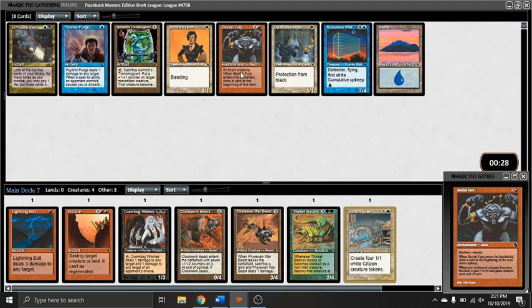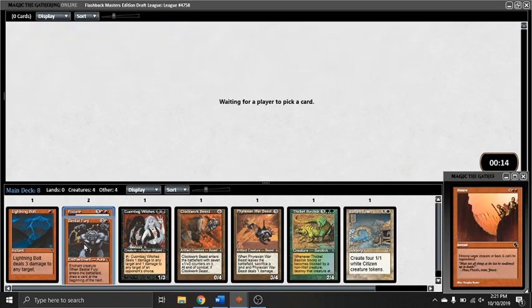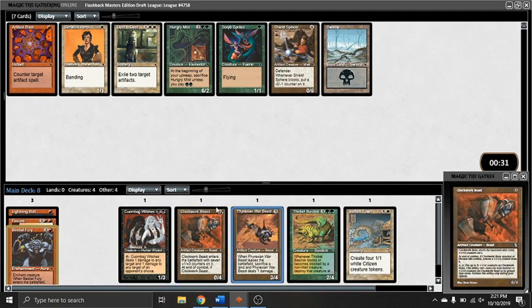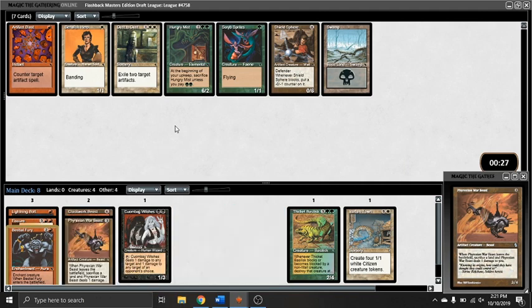Taking the Bestial Fury here — two and a red for an aura that cycles, so it's already okay. But then whenever a creature becomes blocked, the enchanted creature gets plus 4/plus 0 and gains trample. And that happens to be super good with instant speed removal. If your opponent blocks, you can kill the stuff before damage happens, get that plus 4/plus 0 and trample — basically an extra 4 points of damage.